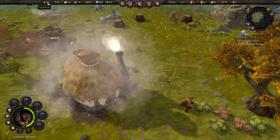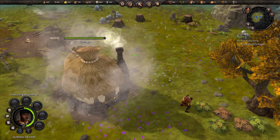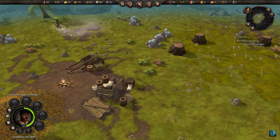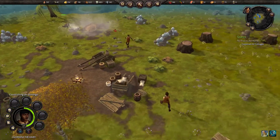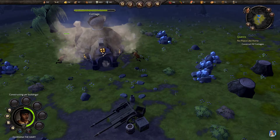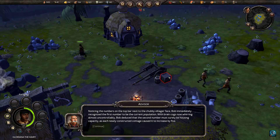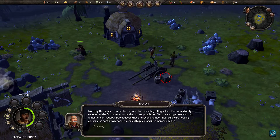Let's keep an eye on this number up here. If the cottage completes and it goes to something other than a line and a zero, it will be not four of ten, but four of zero — and we'll have elevated it to something new, like four of five. And Gloriana races over past the supply wagon to crank off another hut. Our woodcutters are busy cutting wood as woodcutters do. A building has been constructed. Noticing the numbers on the top bar next to the chubby villager face, Bob immediately recognized the first number to be the current population. Bob deduced the second number must surely be housing capacity as each newly constructed cottage caused it to increase by five.